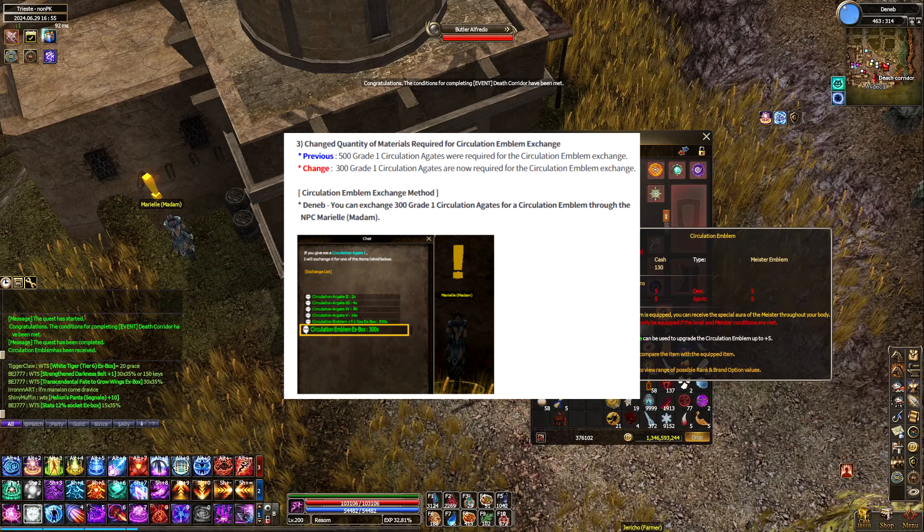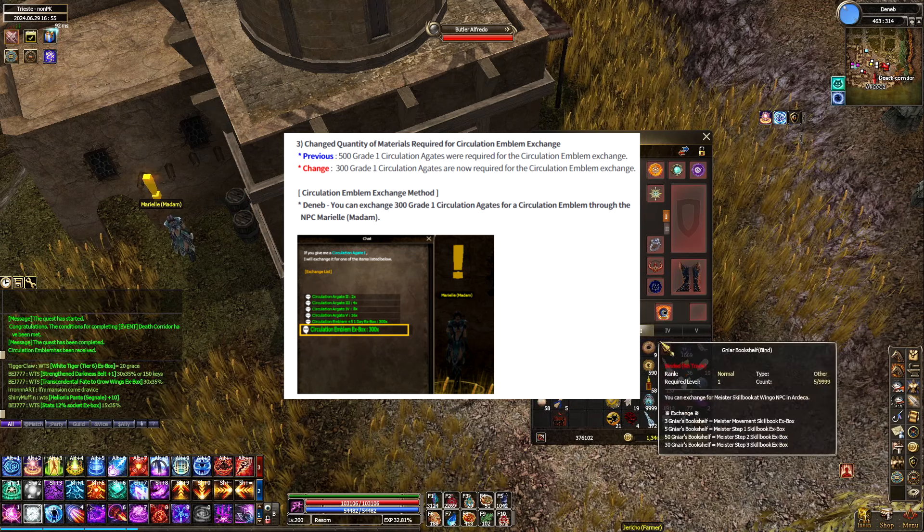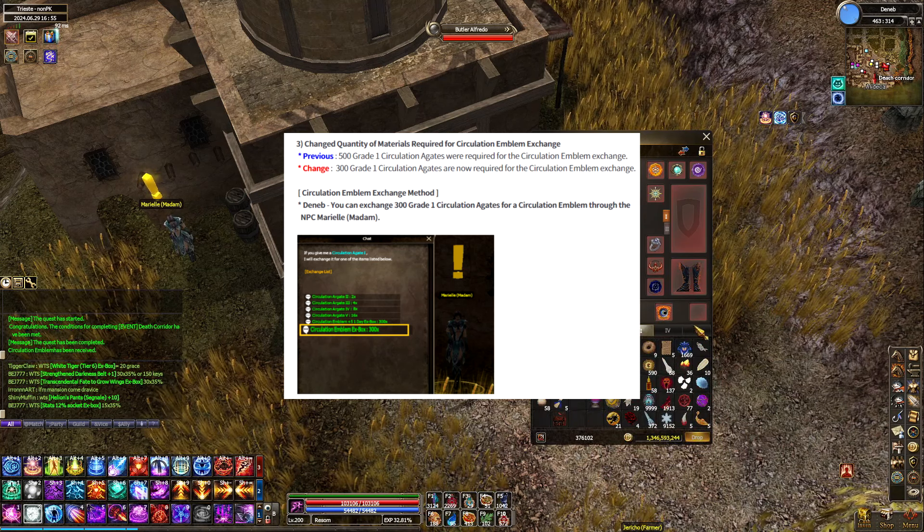Third, if you need to get yourself a new Circulation Emblem, it is reduced from 500 Argates to 300 Argates, which is great. In addition to that, you get a free one from Mariel by completing a quest where you just talk to her and then talk to the NPC Butler.